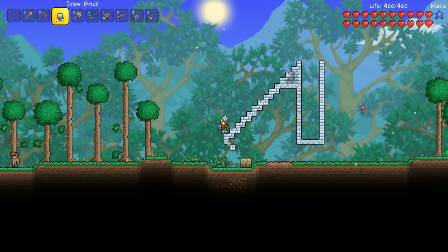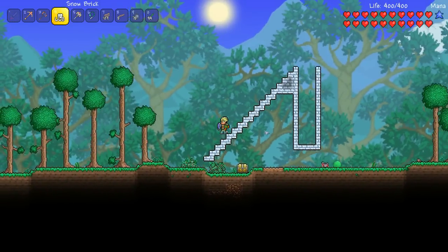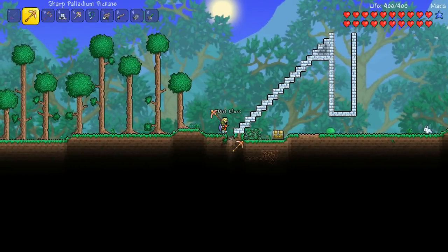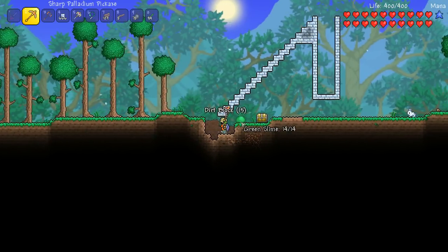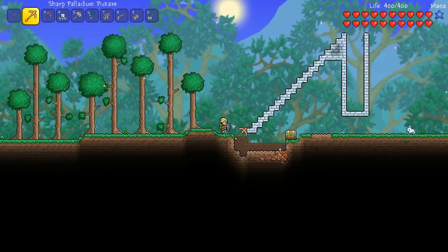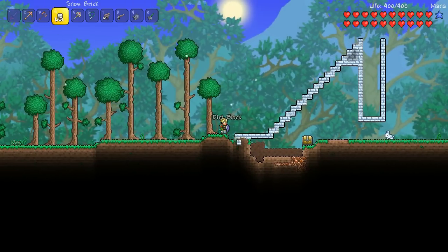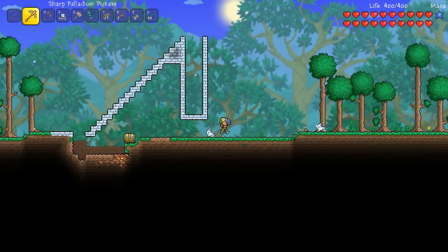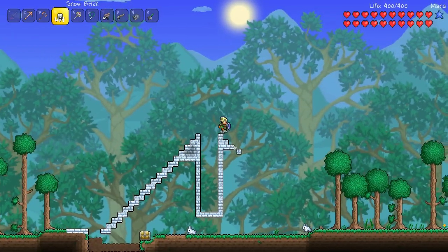Then all you want to do is build downwards — just make the staircase go all the way to the ground. The pirate mobs are going to walk their way up and then fall in and get smashed by the slimes. I'm just going to dig a little tunnel under to get to the farm — nothing too fancy. I'll do the same thing on the other side, speed this bit up, and we'll come back when the pyramid is built.